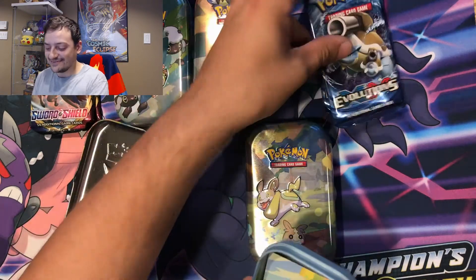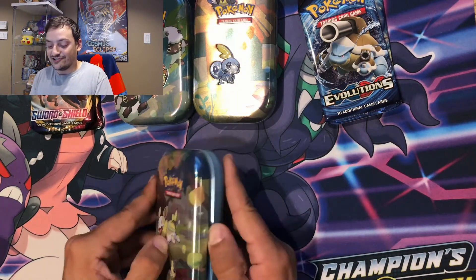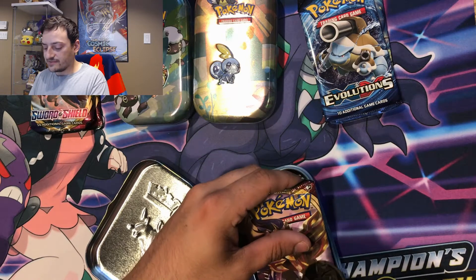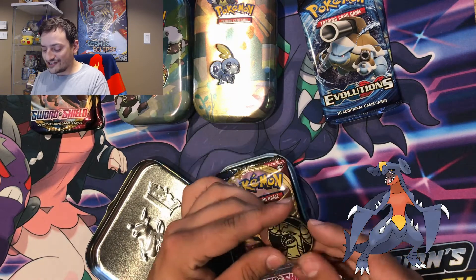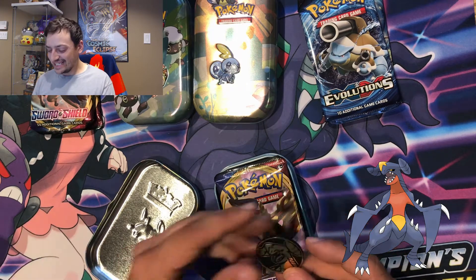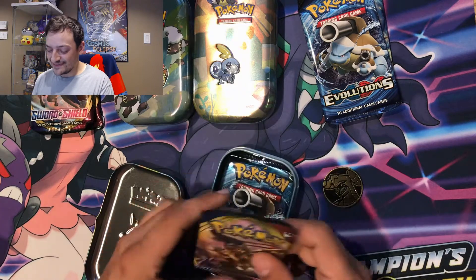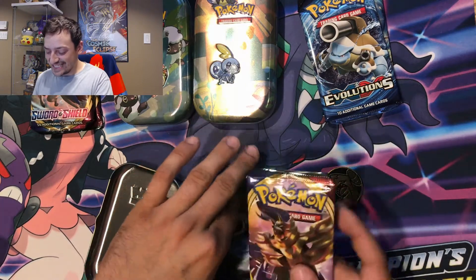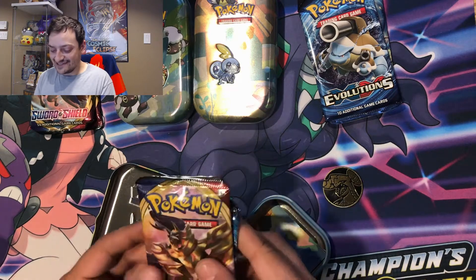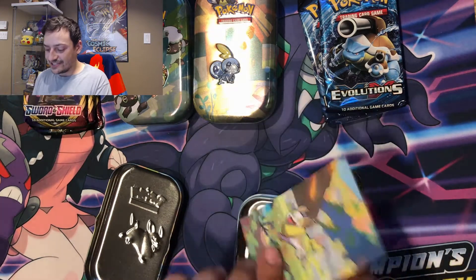This is going to be awesome — looks like we got ourselves an XY Evolutions pack. This time we got a Garchomp coin! That is a Garchomp coin, baby — Garchomp for BrandChomp, that's my favorite Pokémon if y'all couldn't tell. Oh boy, that's got a smile on my face. Nice Garchomp coin, I don't think I have that one either. This is awesome, another fact sheet.